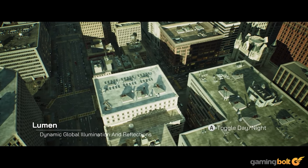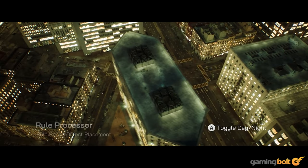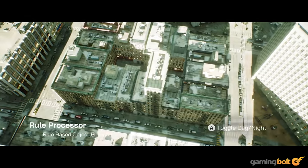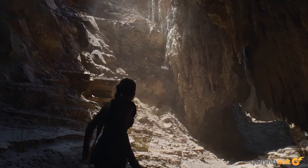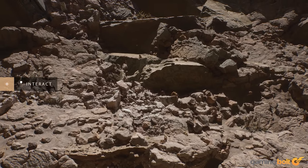Lumen is UE5's dynamic global illumination system, achieved by utilizing a global natural light source to enhance the believability of a game's setting. Nanite is a system which boosts geometric detail, meaning textures and surfaces from film-quality art sources can be rendered in real-time.